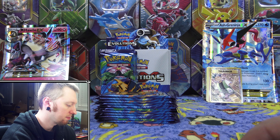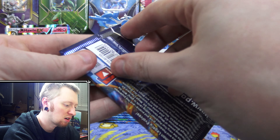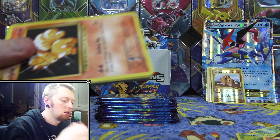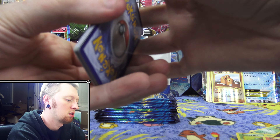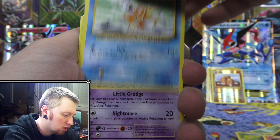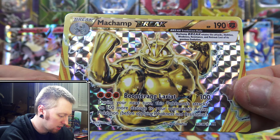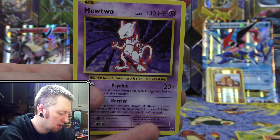I can never have too many. I'll put the Dugtrio in the back too — it is a Reverse Rare. Then we have a Charizard pack. We have a Vulpix, Electabuzz, Magikarp, Ghastly, Sandshrew, Revive, Nidorino, Devolution Spray — oh nice — a Machamp Break card. And then the final card is a Regular Rare Mewtwo.